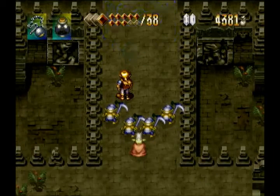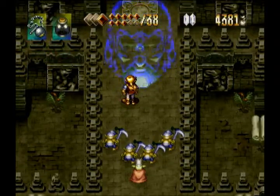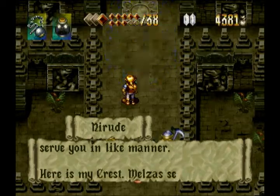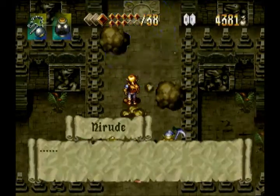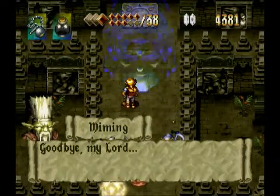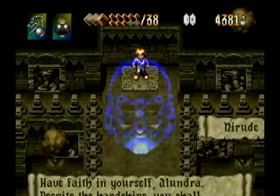We've got the pure Messiah complex going on right now. That teleporter leads out, and any minute now this place is going to self-destruct because he's no longer holding it together. He's going to give us his crest — the fifth overall — and we're going to head out, pick it up, and proceed with the rest of the story on the next episode of Let's Play Alundra. As soon as we get out of here, I will see you then.